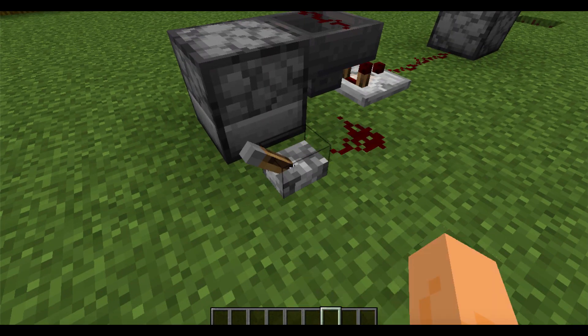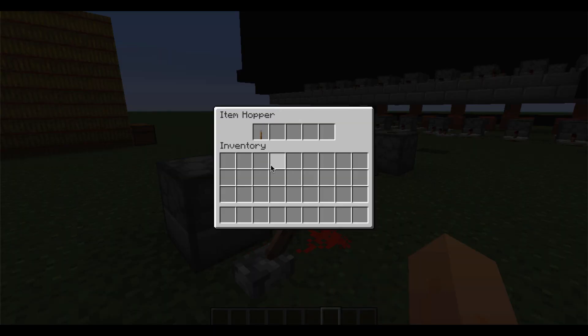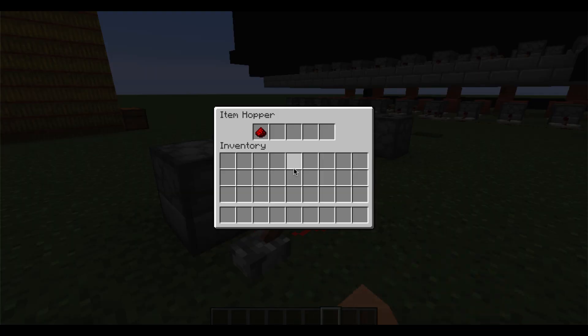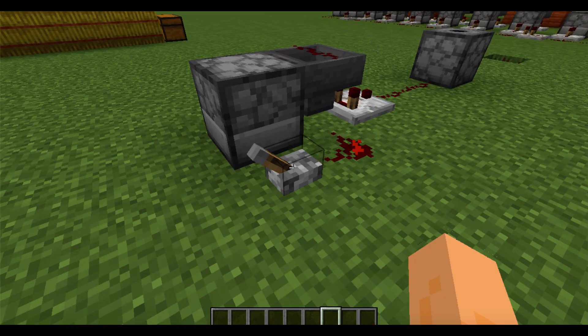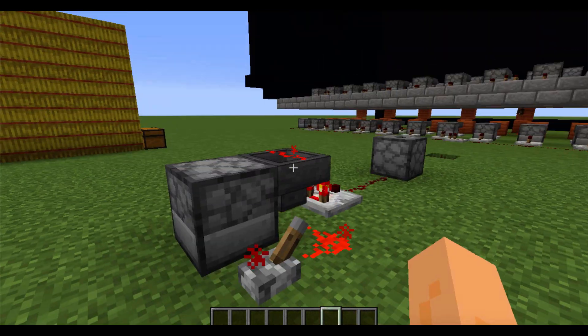Here's the redstone dust — no firework. We do it again, no firework. It's the lever this time. The firework will only go off when the sword is dropped. So the probability that a firework will go off with this dropper setup is 1 out of 3.